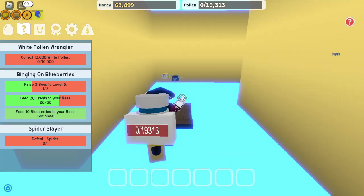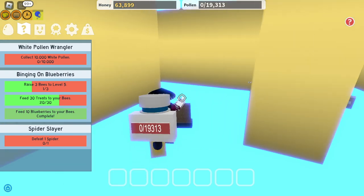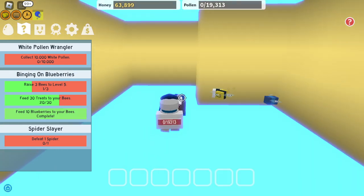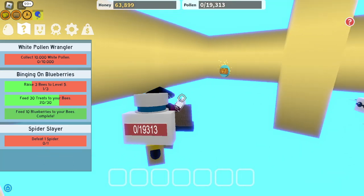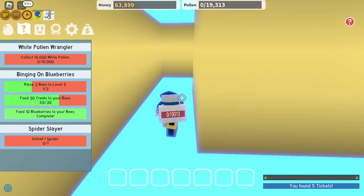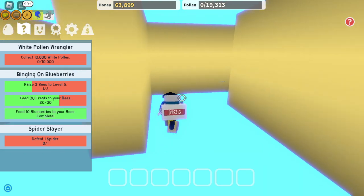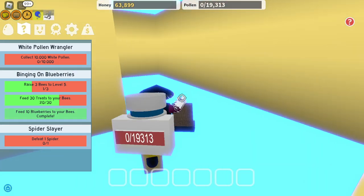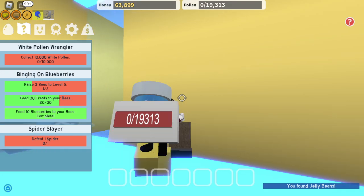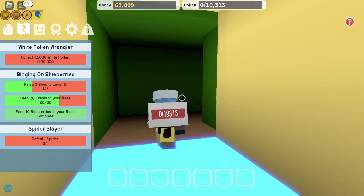Let's get over here and get all the — I think there's tickets here and row jelly. There's nothing there. Here's the tickets — five tickets. Go this way. Actually there's a star jelly — I think you have to go to the other side or something like that. We got it.